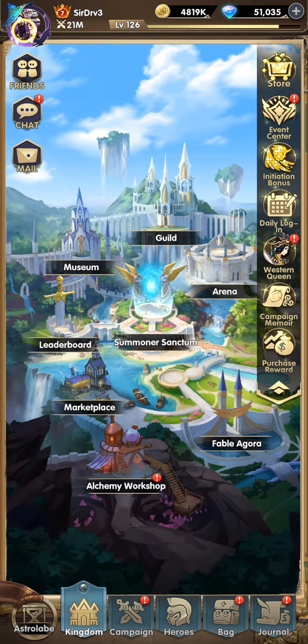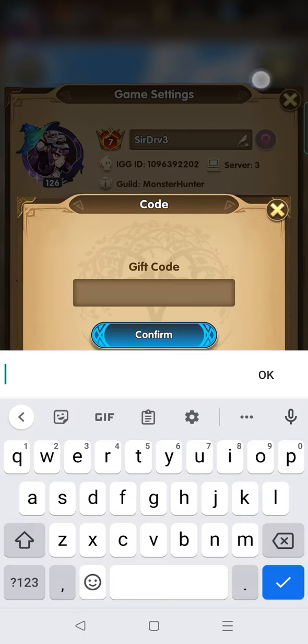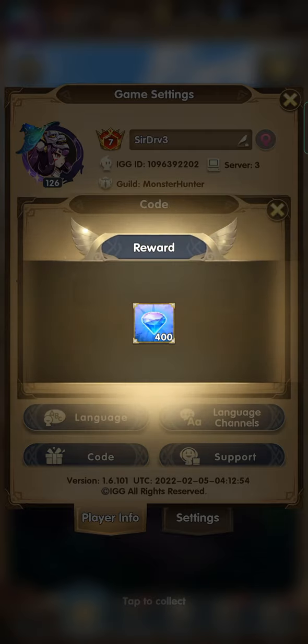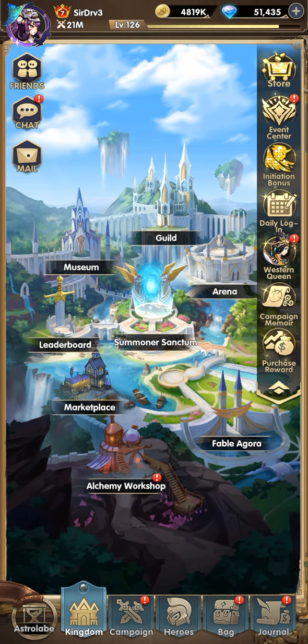So let's get the new code. The new code is E8CL3. Let's get the code. Alright, another 400 gems, which is what we need.